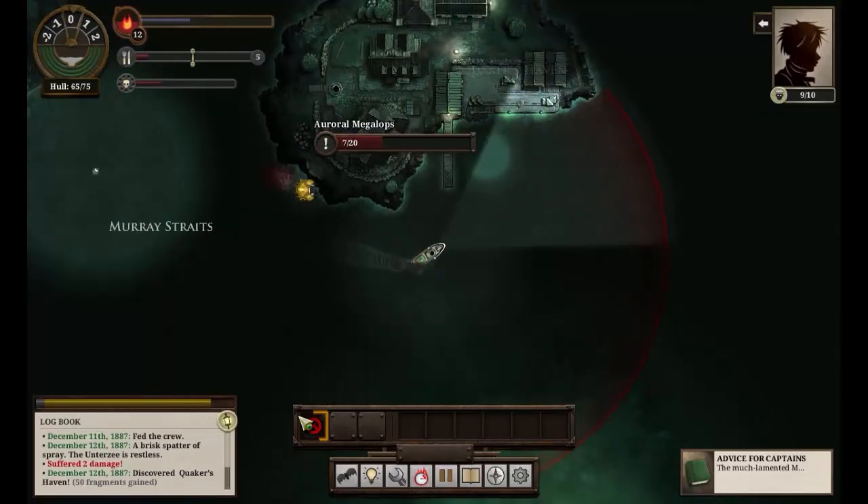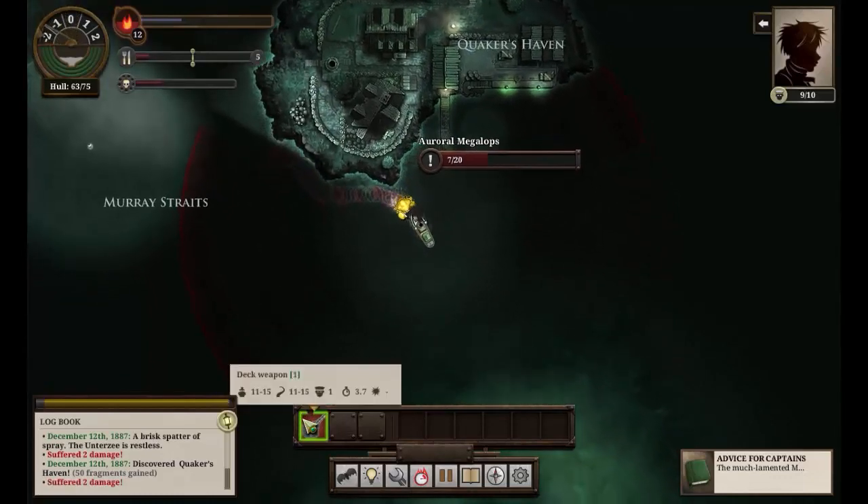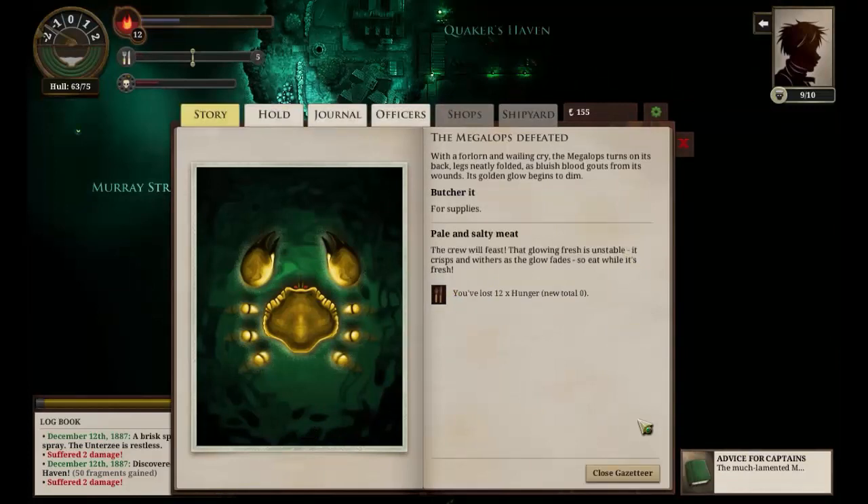Let's turn the engines off, turn around, and then start reversing — and we get hit again. Great. So we'll butcher it for supplies, though that didn't really have as much. The crew will feast. The glowing flesh is unstable — it crisps and withers as the glow fades, so eat it while it's fresh.